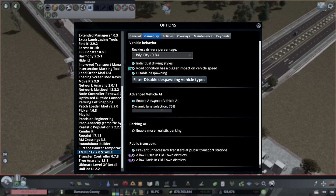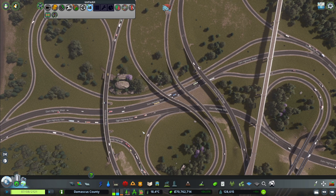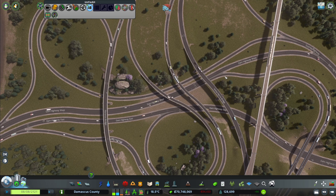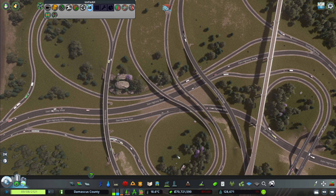One thing you should definitely enable is Advanced Vehicle AI, along with Dynamic Lane Selection set to 75%. When I mentioned earlier that all cars queue in just one lane on highways — with Dynamic Lane Selection enabled, they will randomly choose other lanes when they don't need to exit. As you can see, they're using all the lanes here and changing lanes from time to time. They'll do lane changes over long stretches of road, and only lock into their required lane when approaching an exit, making things look a lot more realistic.